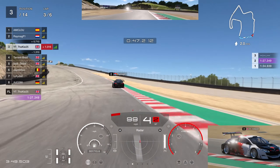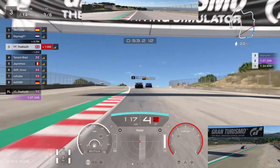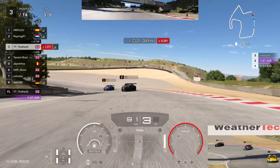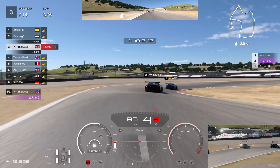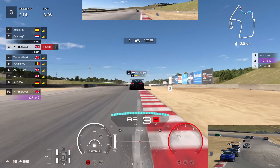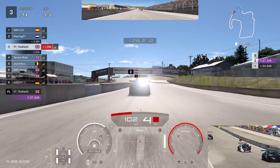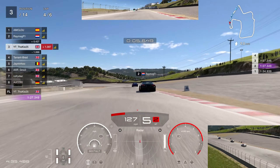We work our way up the hill into that tricky left-hand corner — P2 is very close to P1 and hopefully they start battling, which would give us an opportunity to make a move. P2 has a little look up the inside but decides not to go for it. Through the corkscrew, the rear on the Megane just starts to snap — we managed to save it though and we're still in P3. A near miss — could have easily snapped and lost us a lot of time, but we're still right behind the battle for P1 and P2.